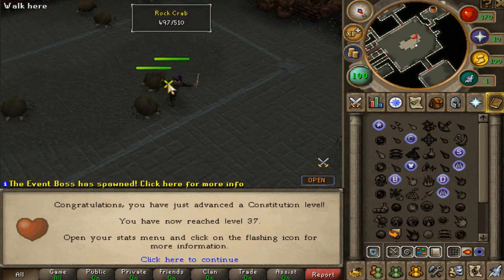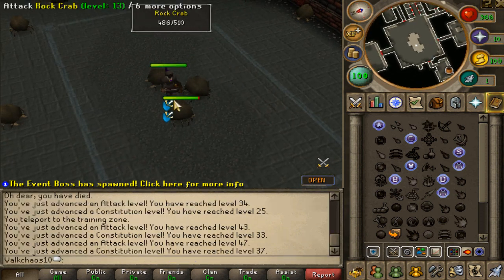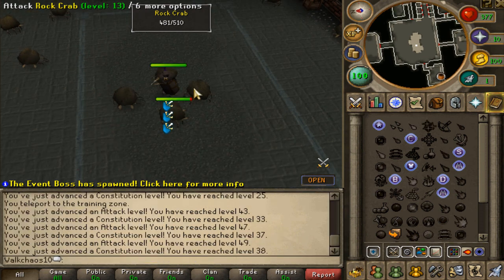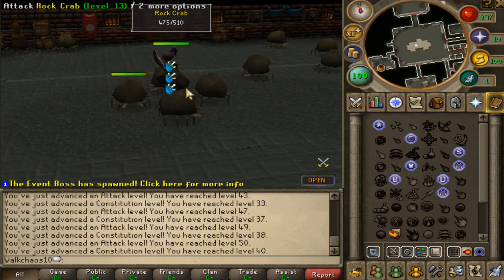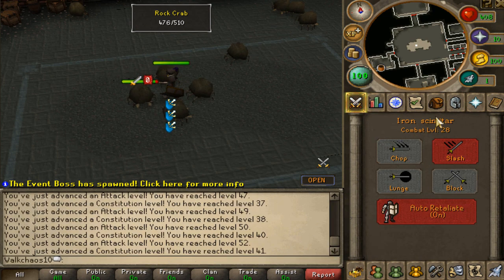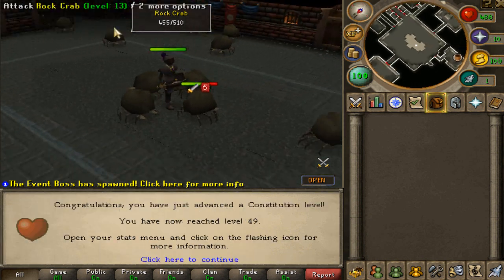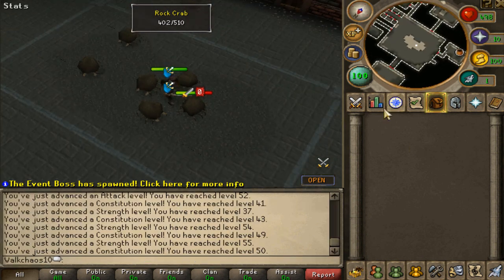Of course there is a fully custom training zone as well. When you log in for the first time you can teleport to this place — it looks like a dungeoneering-style area. You'll find a bunch of rock crabs here. This is fully AFK by the way — you just attack them once and they start attacking you back. You can go through all different rooms with different NPCs.